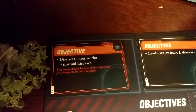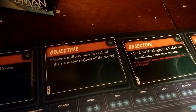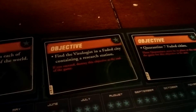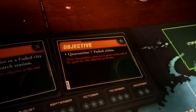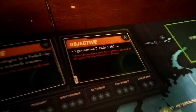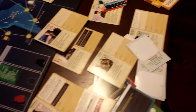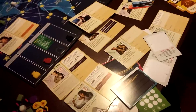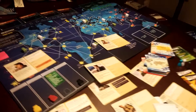My objectives — I have to complete three of these. It's mandatory to discover the cures. And I have a choice of either eradicating a disease, establishing military bases in six regions, a brand new one of finding the virologist, or quarantining seven faded cities — which is really impossible with how they immediately get unquarantined as soon as another card is pulled, so I wouldn't suggest going for that. But yeah, this is entirely engrossing and really does have a life of its own.